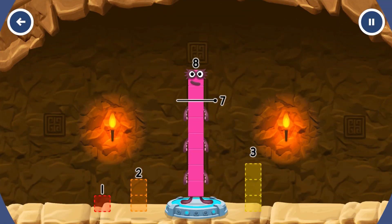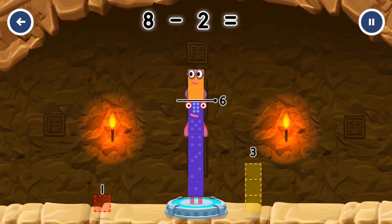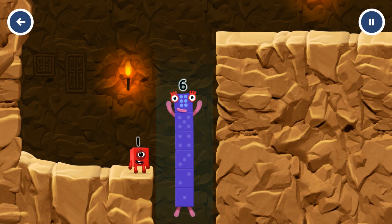Take number blocks away from eight to leave six. One, two, three — two! You've solved it! Eight minus two equals six! I am six in the mix!